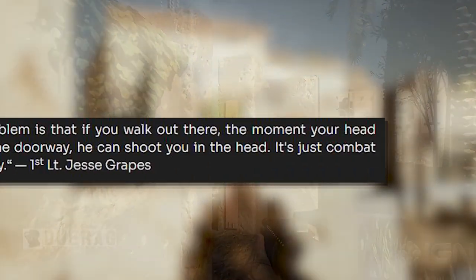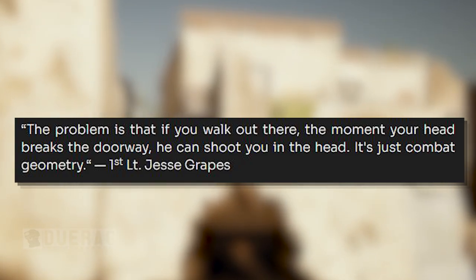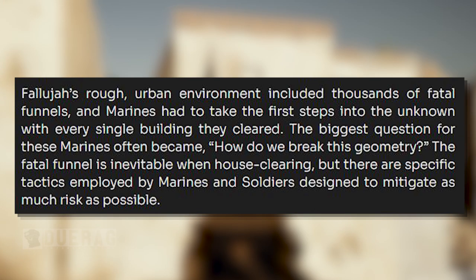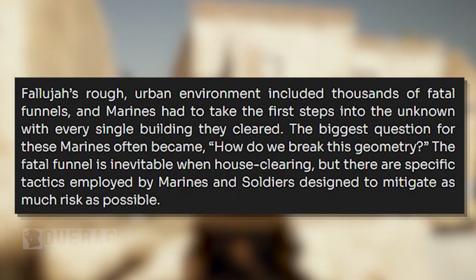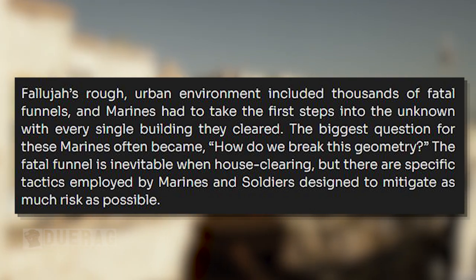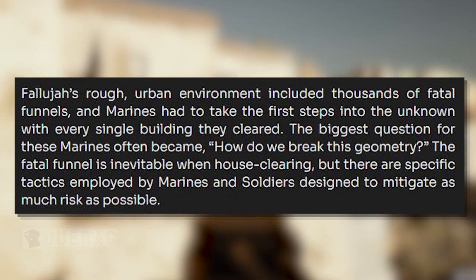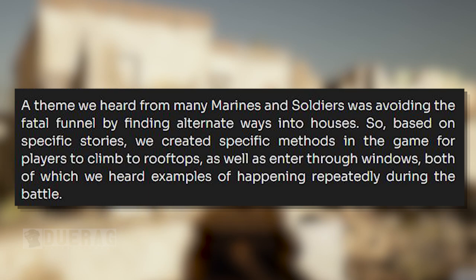Up next is a quote: 'The problem is that if you walk out there, the moment your head breaks the doorway, he could shoot you in the head. It's just combat geometry.' First Lieutenant Jesse Grapes. Fallujah's rough urban environment included thousands of Fatal Funnels, and marines had to take first steps into the unknown with every single building they cleared. The biggest question for these marines often became: how do we break this geometry? The Fatal Funnel is inevitable when house clearing, but there are specific tactics employed by marines and soldiers designed to mitigate as much risk as possible.